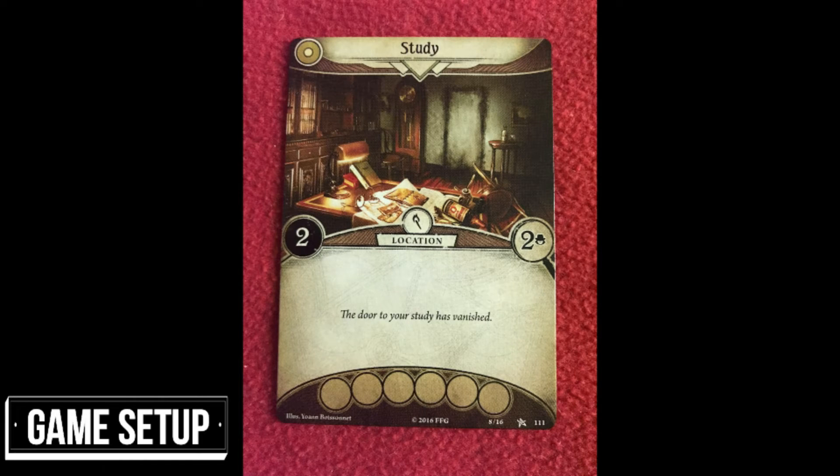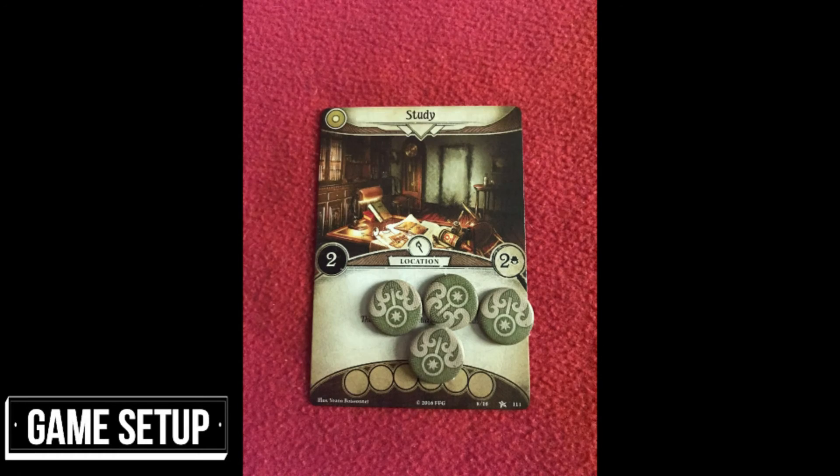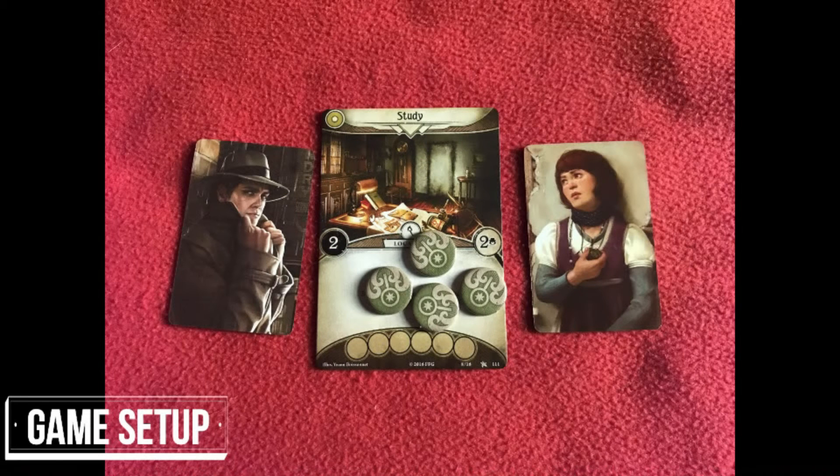In the first scenario the investigators begin in the study so the card is flipped immediately. On the revealed side we have the card text and two numbers. One is the shroud value and the other is the number of clues that location has. The little figure indicates this is the amount per investigator in the game. Here we have two investigators so four clues are placed on the location. Also place your investigator mini cards here as well.